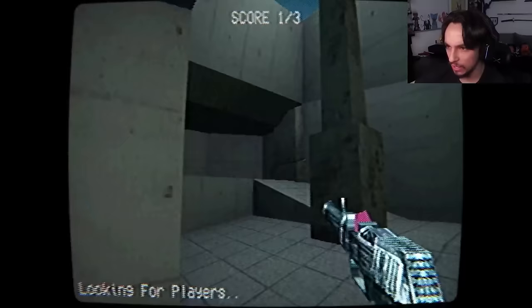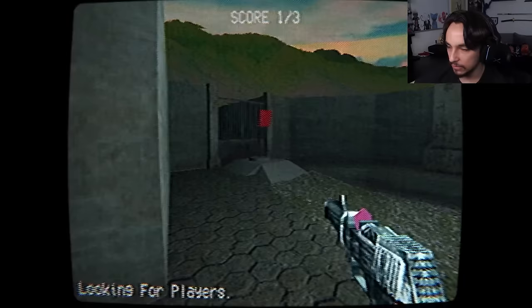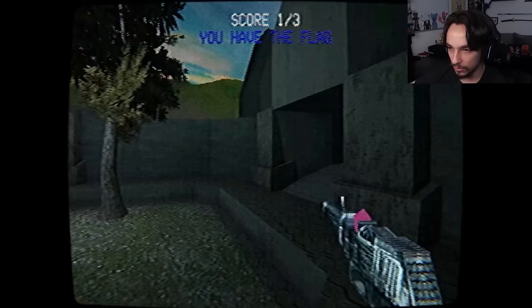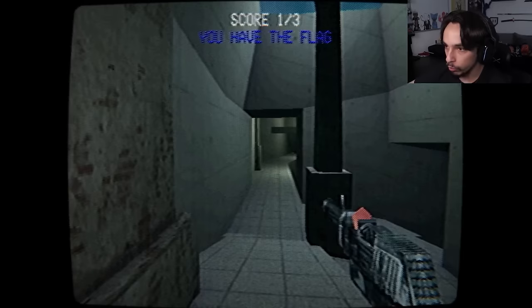That red glowing light was not there. And now it's gone again. What was causing that light? Alright, let's just grab the flag here. Someone joined the game. I'm guessing they're on the other team, so I might actually have someone to shoot now. Hello? Hello?